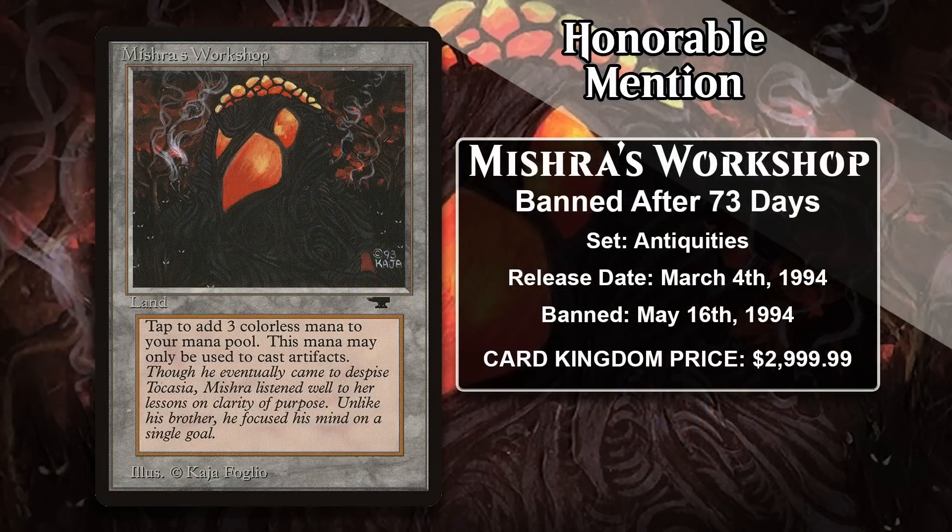The last card that is no longer on the list this time is Mishra's Workshop, which got restricted 73 days after being printed in Antiquities. At the time, Magic didn't have formats — there was just Magic, so it was restricted for all Magic you could play. The Workshop is an insanely powerful land that can tap for 3 mana, though that mana can only be spent on artifact spells. Even in Magic's early days there were enough powerful artifacts you could accelerate into, and with it around as a full four-of, artifact-heavy decks were going to be a huge part of the metagame. The banned and restricted list made its debut in 1994, and they restricted many cards to make the game more fair ahead of the very first world championship. In the long run, it's proved to be one of the most powerful lands in all of Magic, powering one of the top decks in Vintage. But even as quickly as Mishra's Workshop got restricted, it wasn't quite enough to make the list this time.